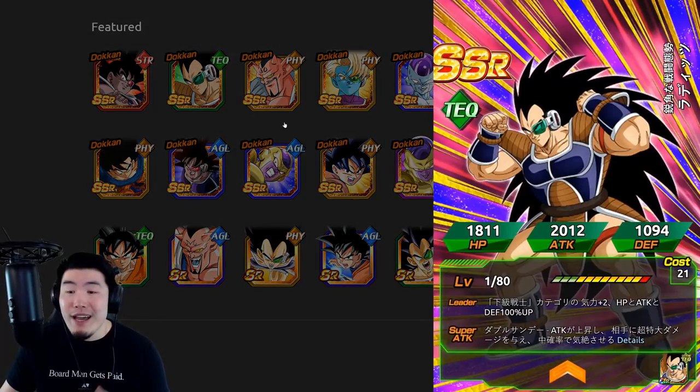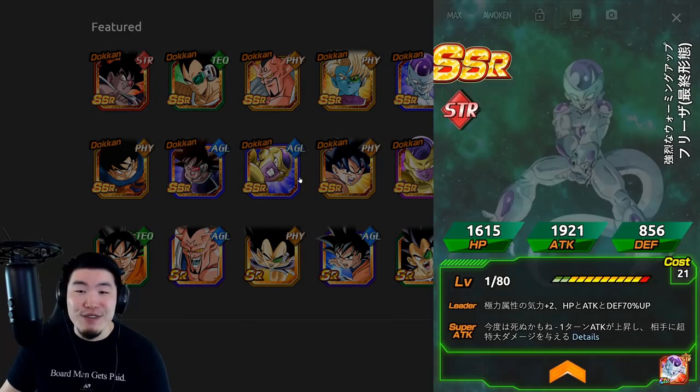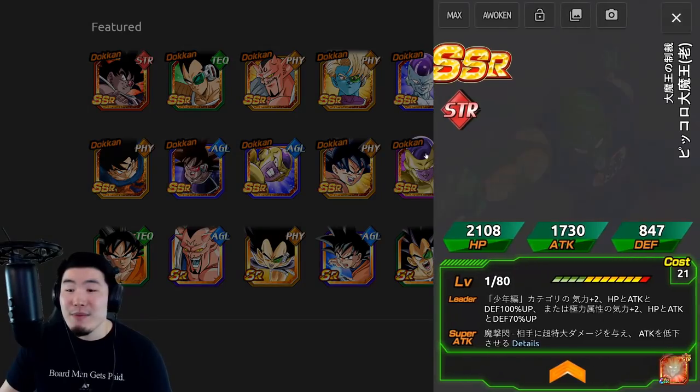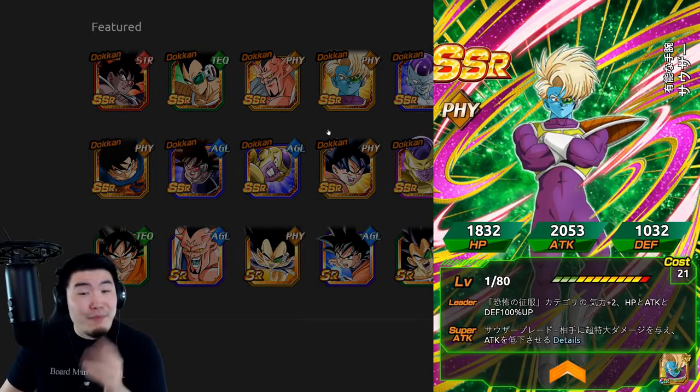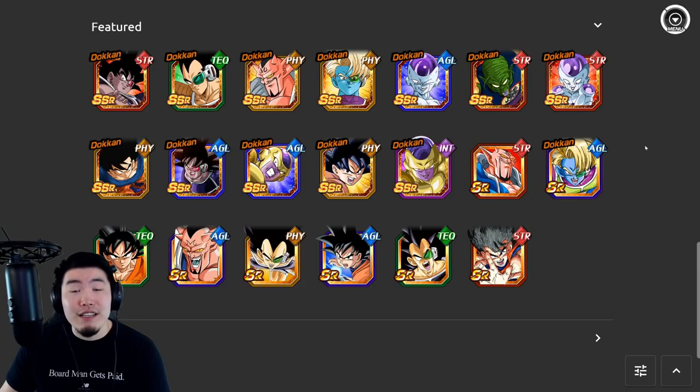Everyone on this banner is usable. This Raditz is essential for Extreme Super Battle Road, the golden Friezas are amazing with their Extreme Z-Awakenings, this Kaioken Goku is good, both Friezas are good, Demi King Piccolo has his uses, and this guy is a good support for Majin Buu Saga. It's your standard legendary summon banner — I'd give it a 5 to 5.5 out of 10 for value. It's definitely not as good as most Dokkan Festival banners.